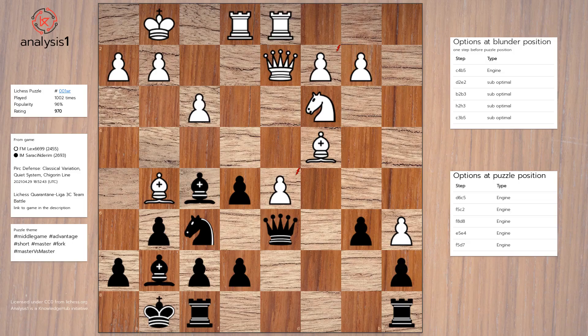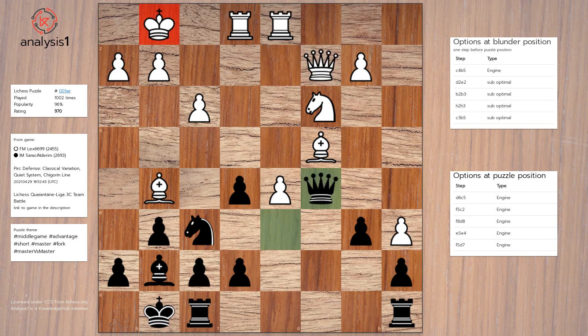Puzzle losing option 2: Bishop takes pawn, Queen takes bishop, Queen to c5 check, King to f1, Queen takes bishop check, Queen to d3.